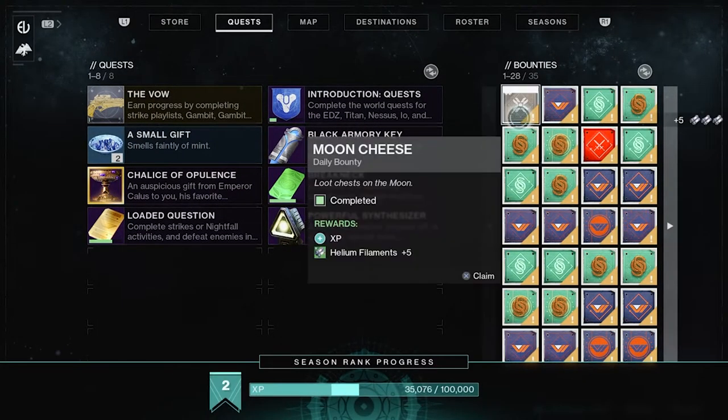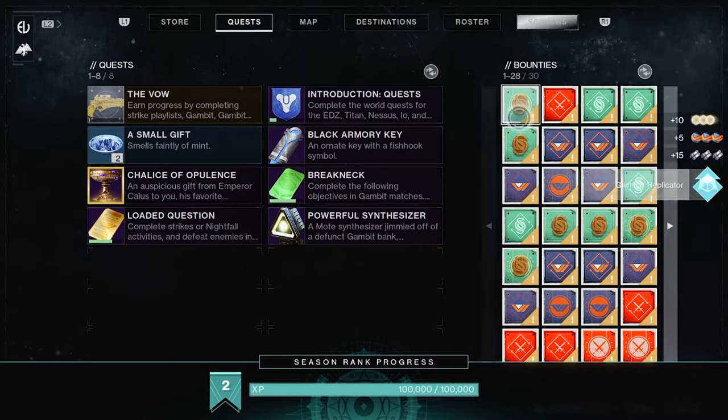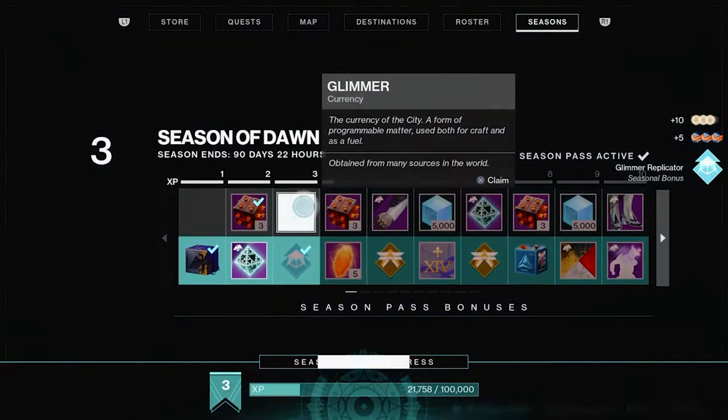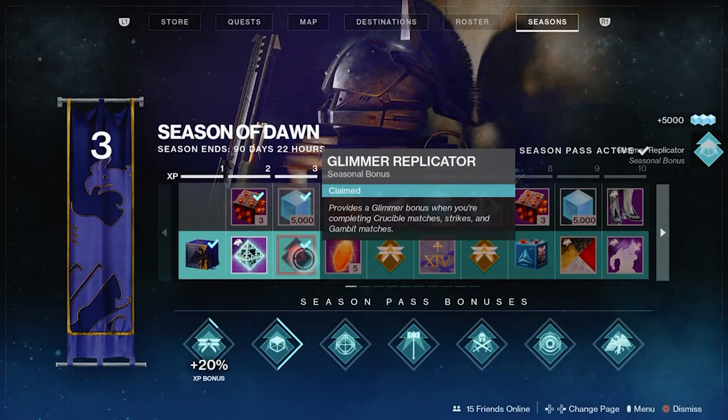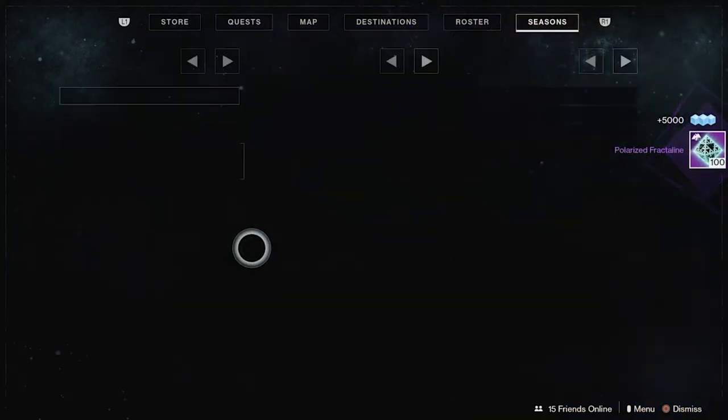You also want to grind out a lot of Crucible because as you go up in Crucible levels, you actually get drops that go above your power level in those activities. So that's another thing that can be really helpful.